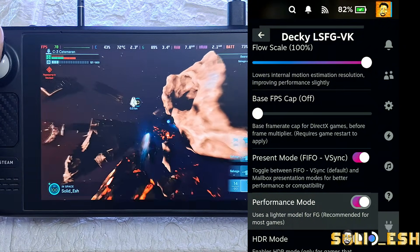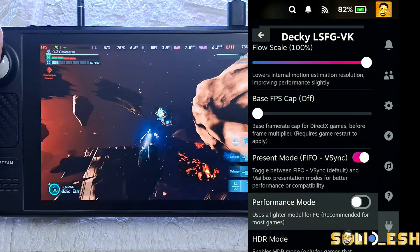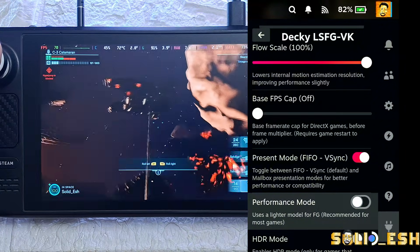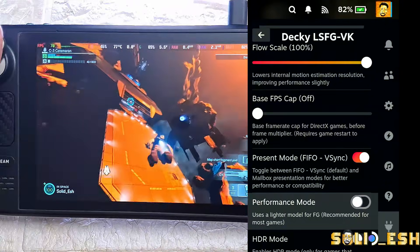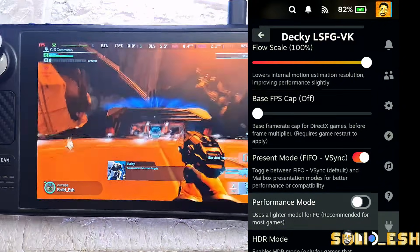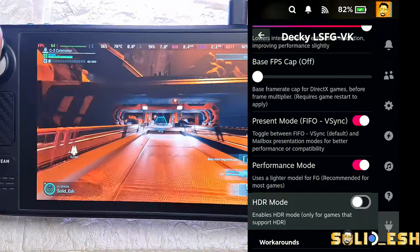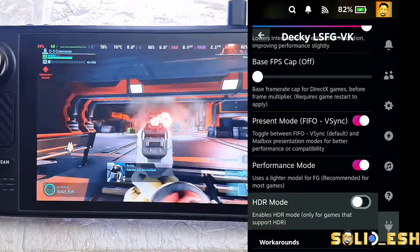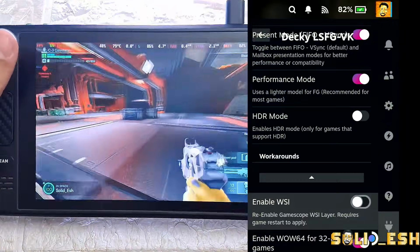Performance Mode — I mostly keep it on because it keeps LSFG's system load lighter so it doesn't affect game performance much. I only turn it off if a game runs very well and has a high base FPS — in that case turning it off can give a slightly better image and frame generation quality. HDR Mode — turn it on if you have an OLED and the game supports it.